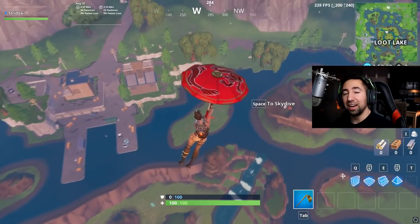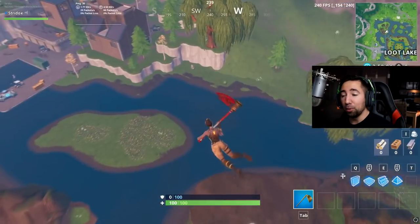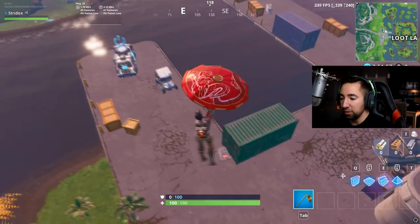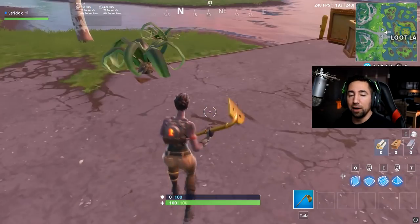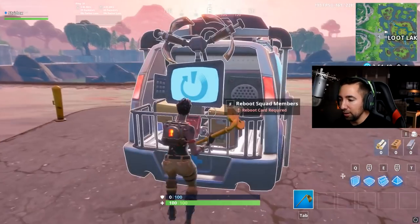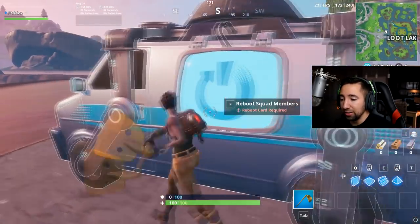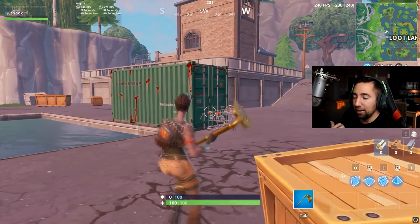Respawn vans are now in Fortnite Battle Royale, meaning you can revive your partner if you die — so there's basically no point in backing out of matches now. There's a card you have to collect to revive your teammate. Once you get the card, you bring it to a respawn van, 'Reboot Squad Members,' and you can bring your squad members back to life. Here's the video so y'all can see how it works.